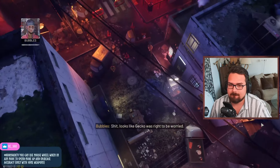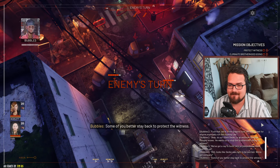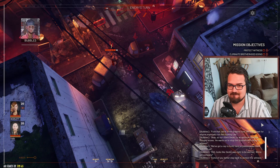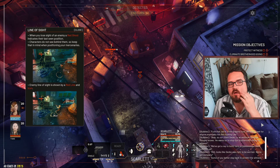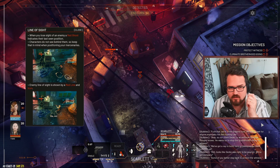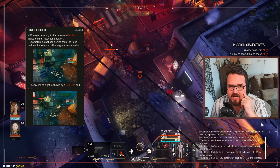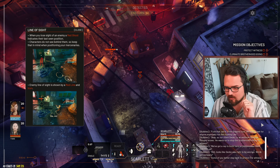Looks like Gekko was right to be worried - we've got company. Some of us better stay back to protect the witness. When you lose sight of an enemy, a red ghost indicates their last seen position - oh, that's cool! Characters do not see behind them, so keep that in mind when positioning your mercenaries. That is very cool - a proper line of view.